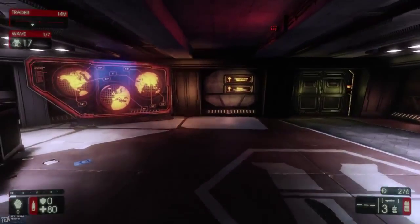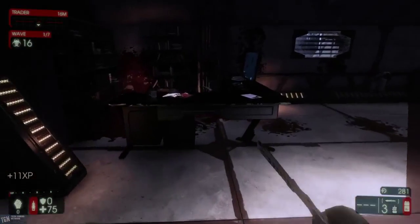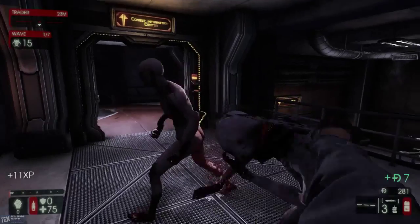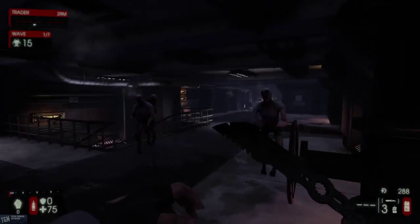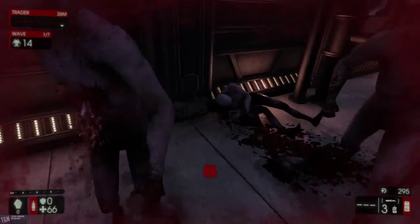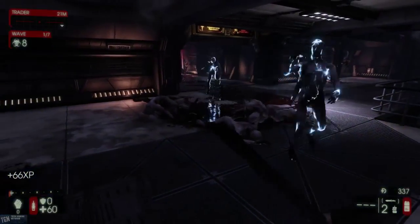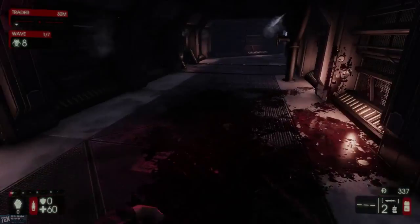I did get grabbed there, so you saw the clot grab mechanic again if you missed it before. Just a little slicing and dicing. I don't have this leveled up, so it probably doesn't look as impressive as it could. Let's throw a grenade — let's see what that does. That's a nice little EMP shockwave there — took one out and stunned the others nearby. Pretty cool.